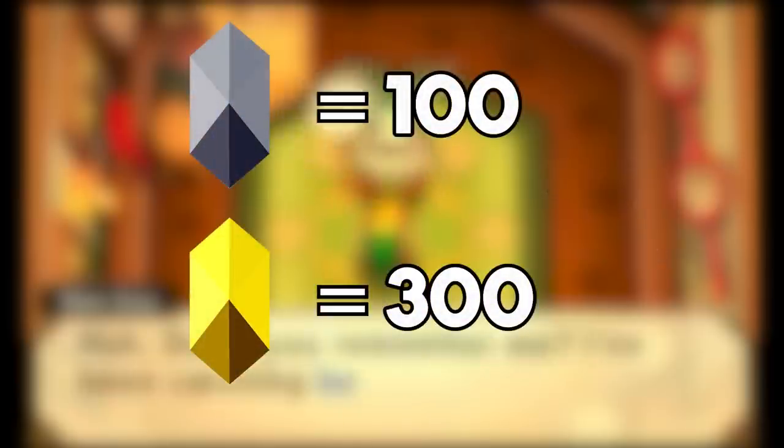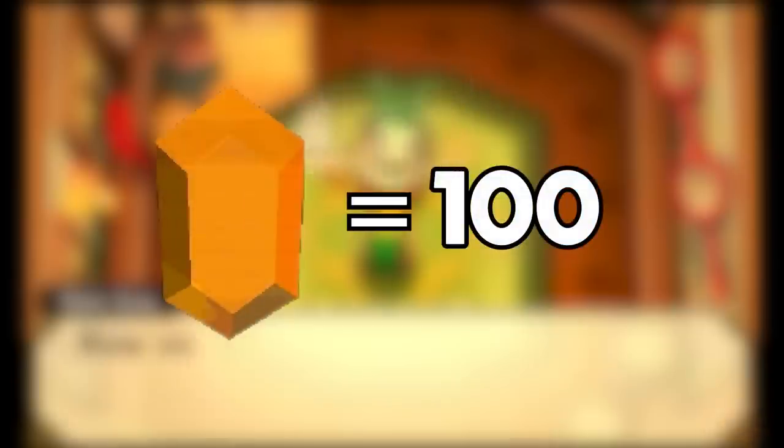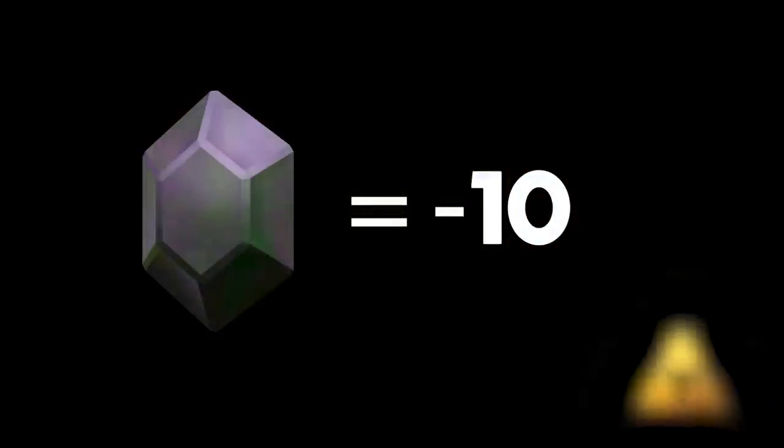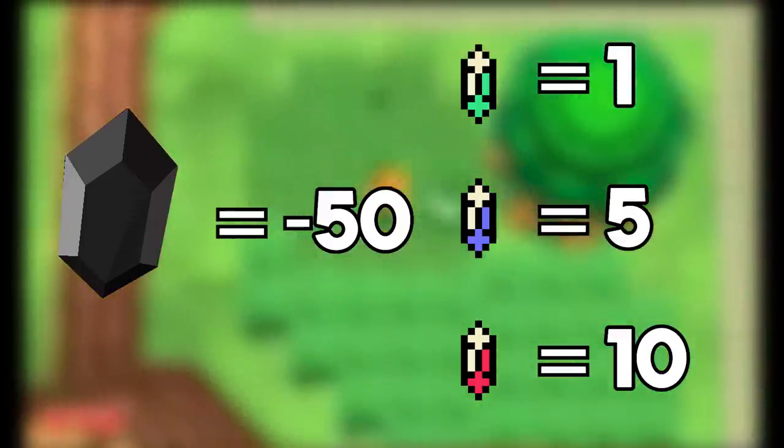Now we can finally see which values are most common for each rupee color across all of the games. A lot of them are exactly what you would expect: green at 1, blue at 5, red at 20, and purple at 50. Yellow ends up as a tie with two games using 1 and two games using 10, but if you don't include the Oracle games — which have a varying value that just happens to include 1 — then 10 is our winner. Silver and gold have settled into the 100 and 300 slots since Skyward Sword. Orange was locked in at 100 just because Wind Waker and Twilight Princess both used it, but it's been consistently replaced by silver ever since. The big trio is most common at 50, 100, and 200, with the big green rupee being the only one to ever step away from these values when it was worth 100 in Phantom Hourglass.